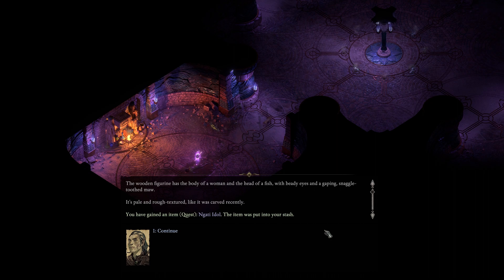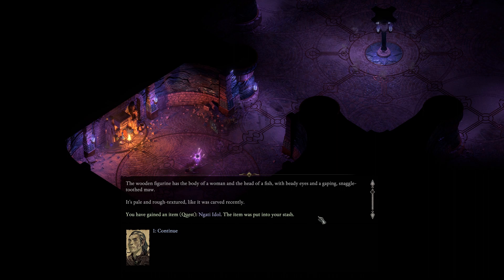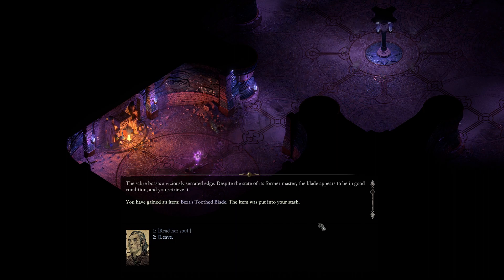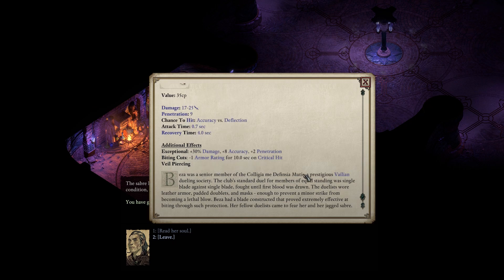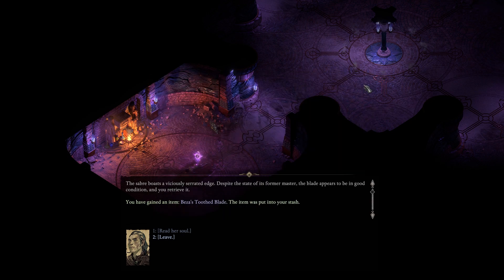Interesting. Figurine - the wooden figurine has the body of a woman and the head of a fish with beady eyes and gaping snaggletoothed maw. It's pale and rough textured, like it was carved recently. So she carved Nekati recently - maybe Nekati slash Andra is messing with her head? Can't discern anything remarkable about it, but you feel a sudden sharp headache. Her weapon - the saber boasts a viciously serrated edge. Despite the state of its former owner, the blade appears to be in good condition. Ezra's tooth blade - it lowers armor rating on a critical hit. It's alright.